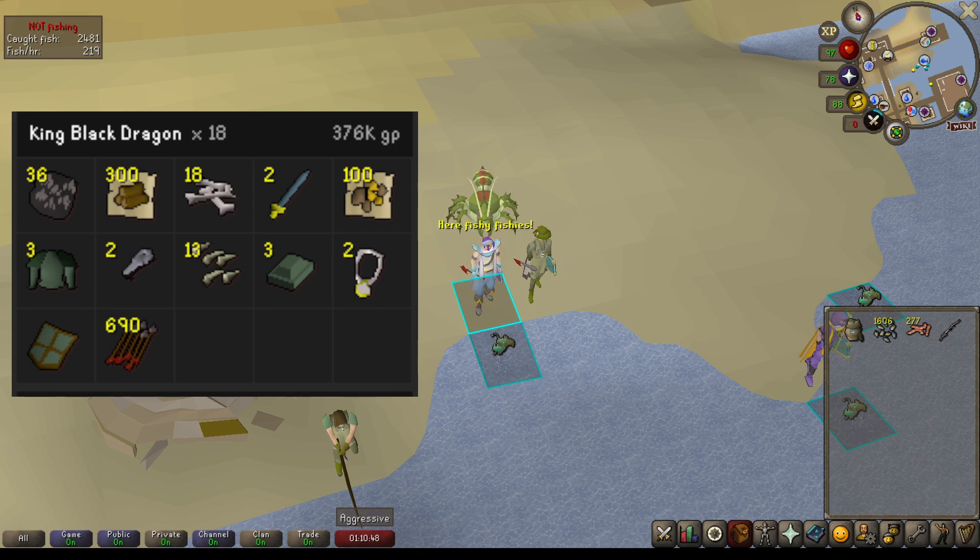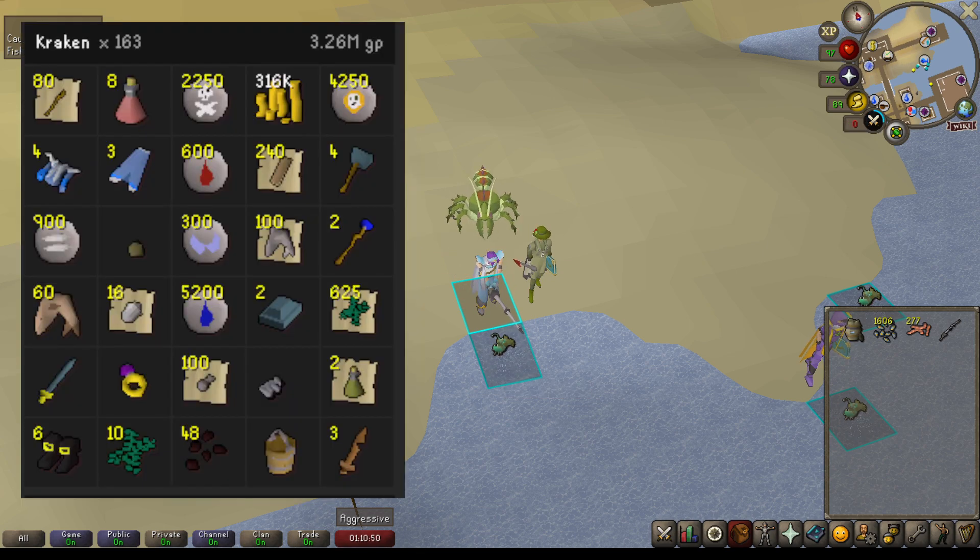Next on the list is going to be Kraken. I had a nice 163 Kraken assigned and made a total of 3.26 mil. The best items being the Battlestaves, the Sanfew Serums, the Runes, and the coin drops. I got pretty lucky with the Mystic Robes here, but overall just regular Kraken loot — a lot of Runes, some Alcables — and that is it for Kraken.